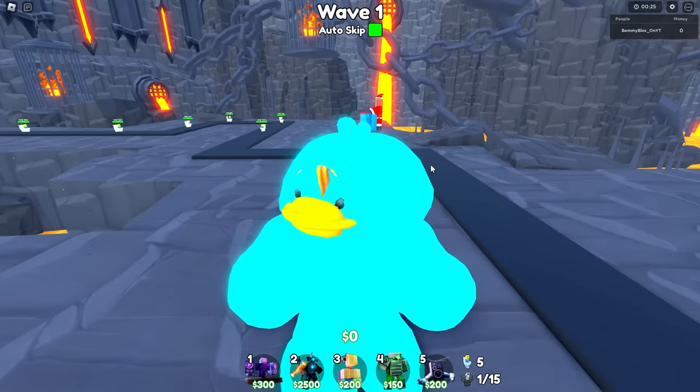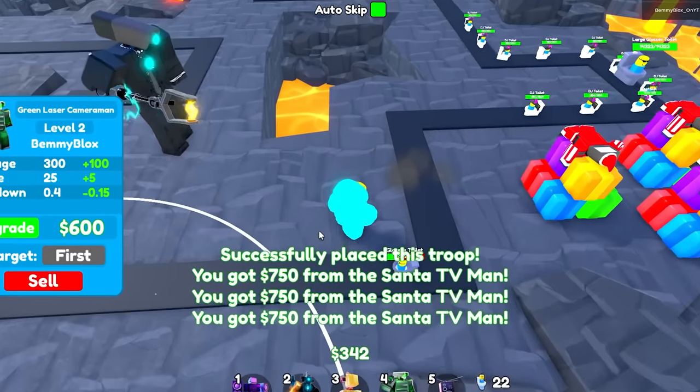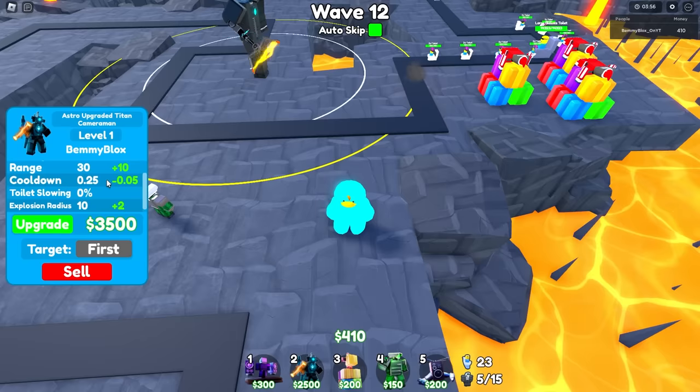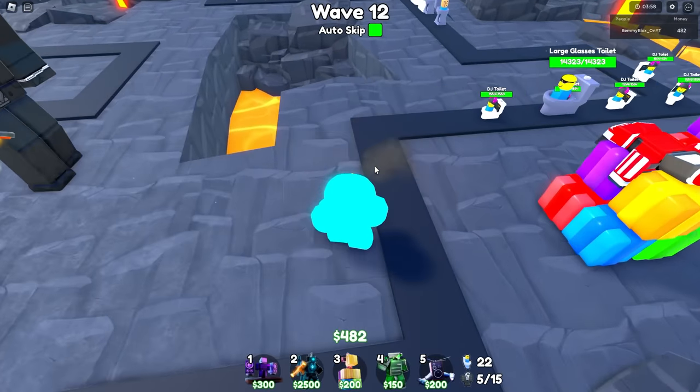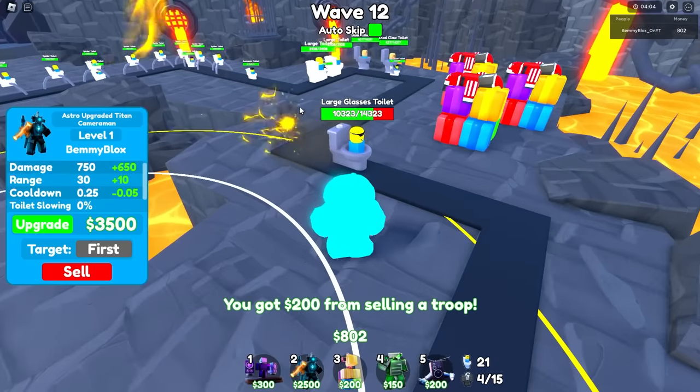So with Steve as my watchful eye, I try again with the buffed Astro Titan — yeah that rhymed. It took us to wave 12 to place the first one. You can see the explosion is already working. His explosion radius is 10, which I don't know if that's good enough, but it's already working pretty well.